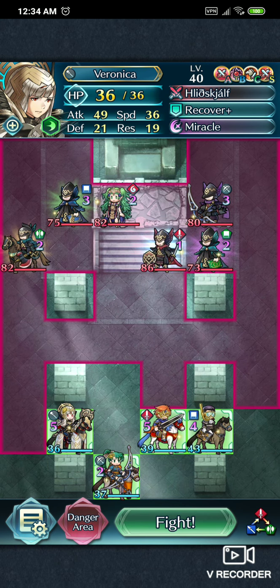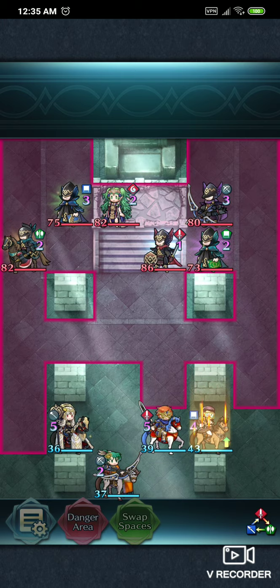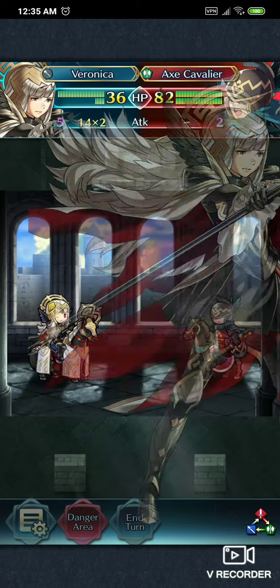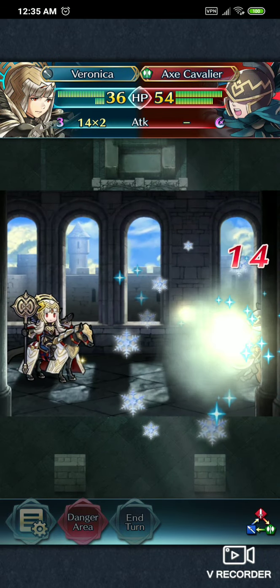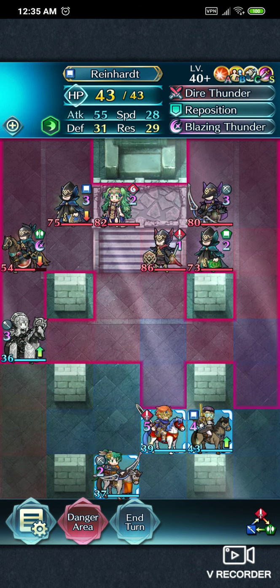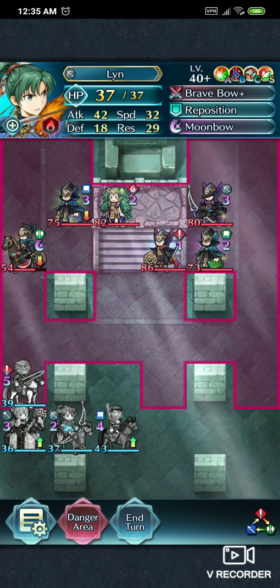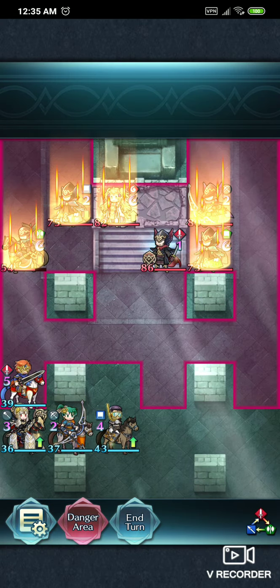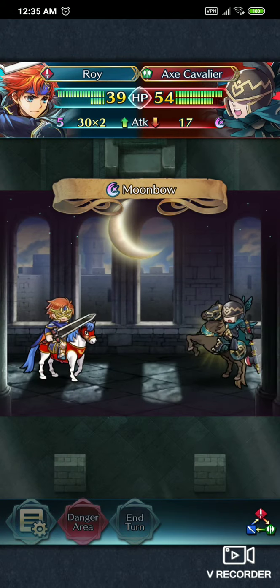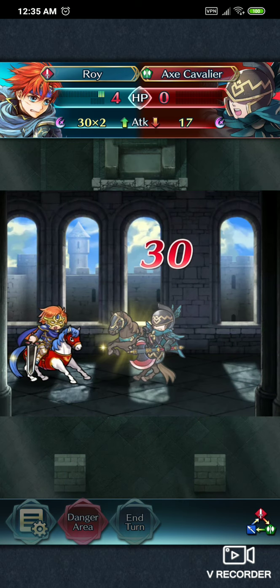So this is what I did. First, I press Fight, and I go and hit this Axe Cavalier with Veronica — weaken him. And then hit Reinhardt, Reposition, and now everybody's in a good state. The Axe Cavalier barely does not kill Roy, but Roy takes him out.